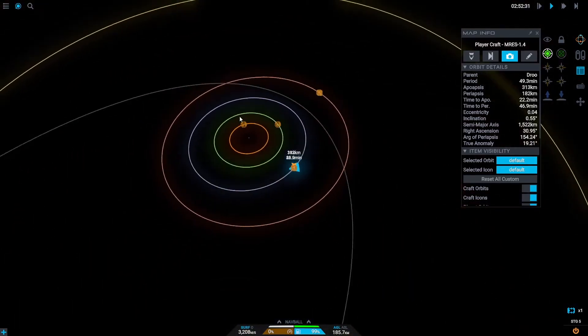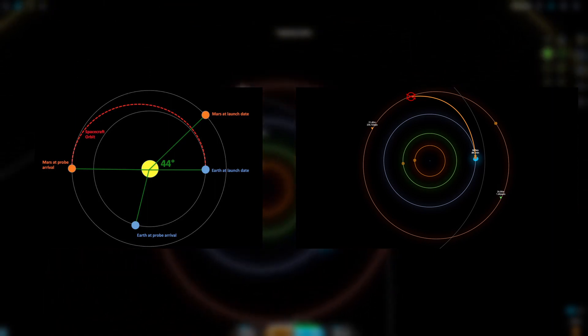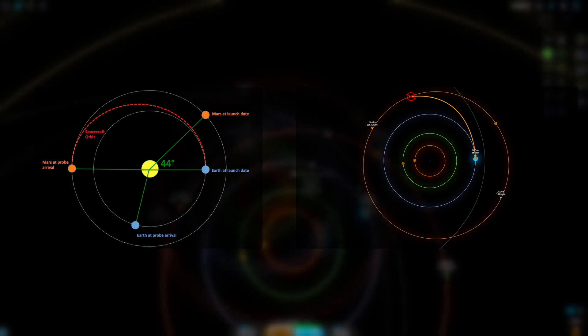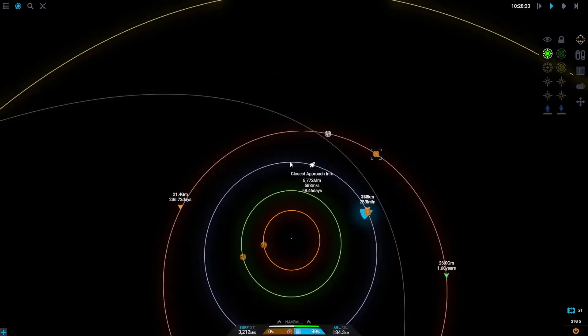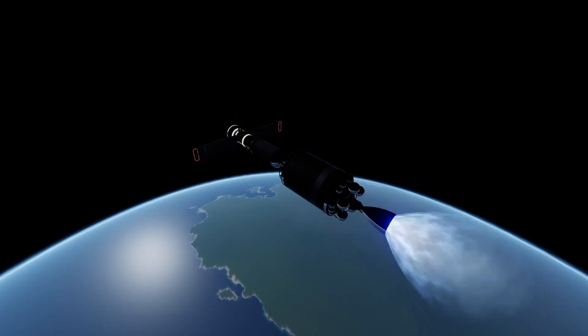Before we boost out into sun orbit, I'm going to time warp until Scylaro is in the optimal position for a transfer, so we're going to time warp until roughly the planets are in this orientation. Once we have our transfer window set up, it's time to boost into Juno Orbit.